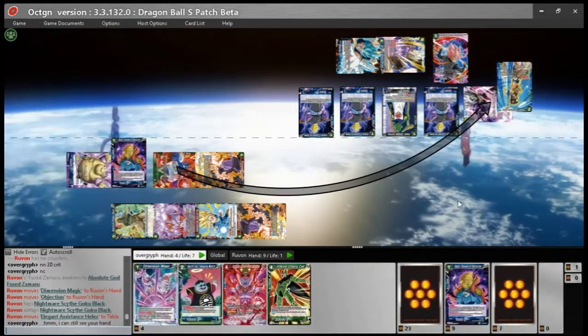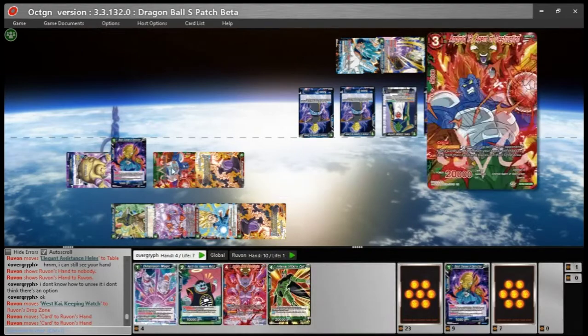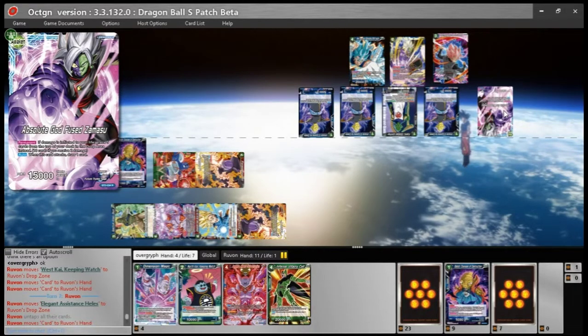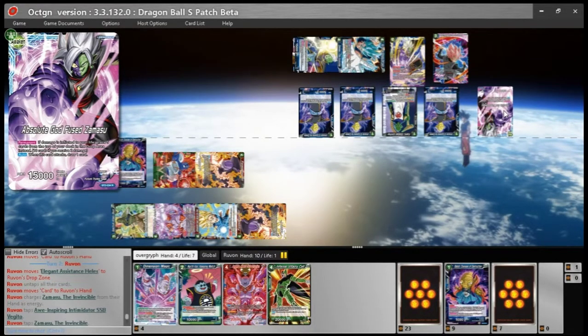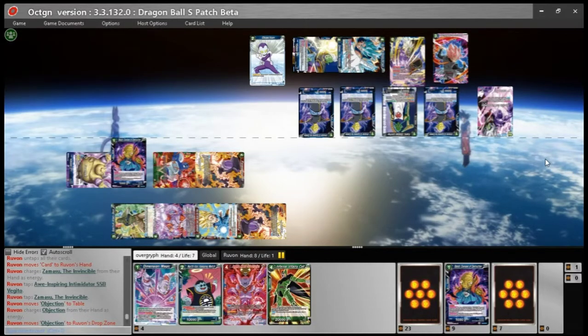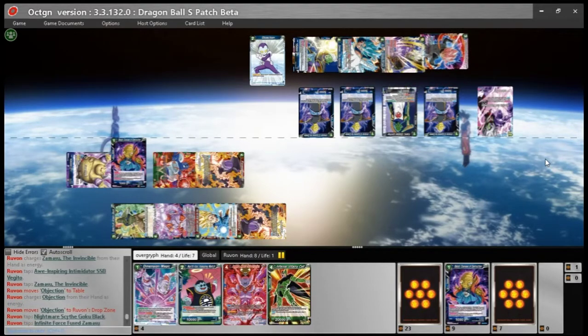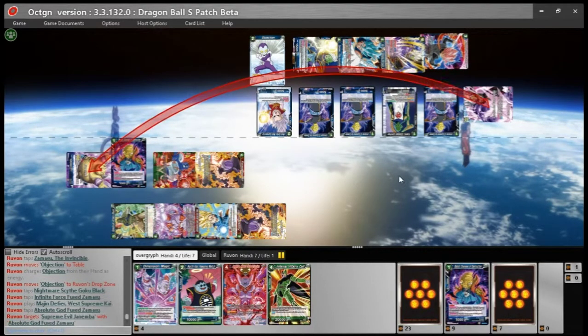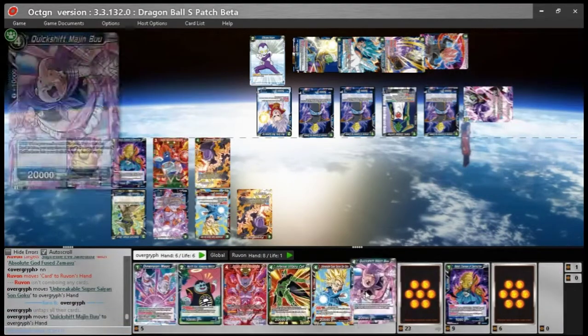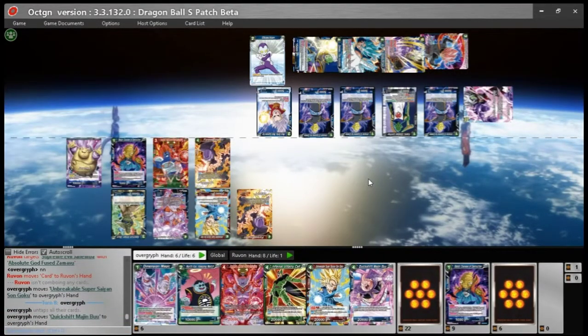He's at one life so he can't use any Dimensional Magics. Hitting him after the double strike while he's at one forced his hand to awaken. If you want to win a game of Dragon Ball Super, you've got to try to force them to awaken defensively — if you can do that you're probably winning. Most leaders don't want to awaken defensively, especially untap energy leaders — they usually want to awaken on their own turn. His draw-two leader probably doesn't care, but I still forced it on my turn.